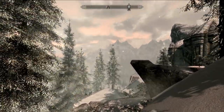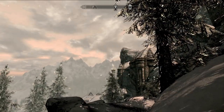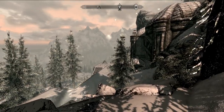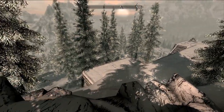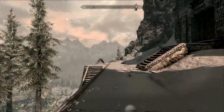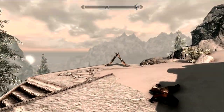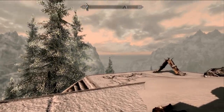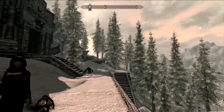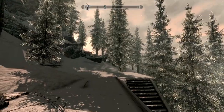Hello everyone! Skyrim buddy - recognize this joint? Yep, it's Roldbathar. It's where we're going to find the exploding fire bolts. Now, Roldbathar was a location in Skyrim - it's just a radiant quest in Dawnguard, which happens to be a side quest from Serana. It just places the exploding fire bolts in a location that you haven't discovered yet, and I certainly haven't discovered this.